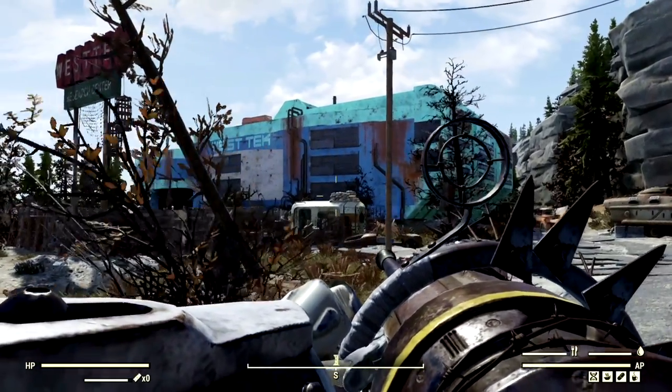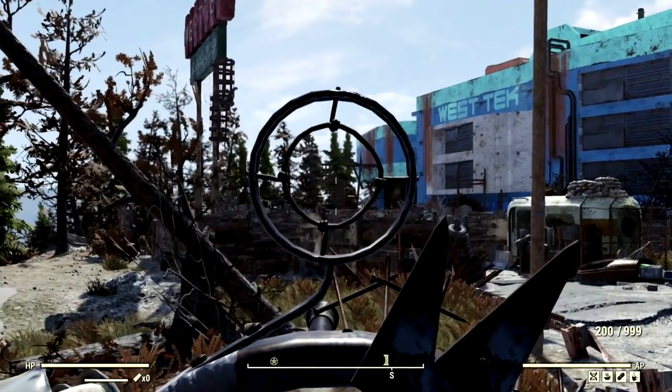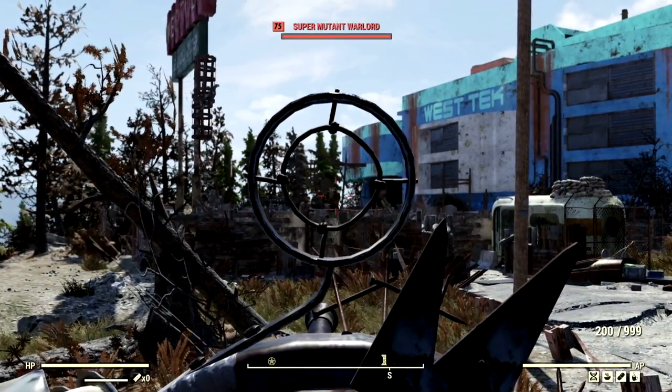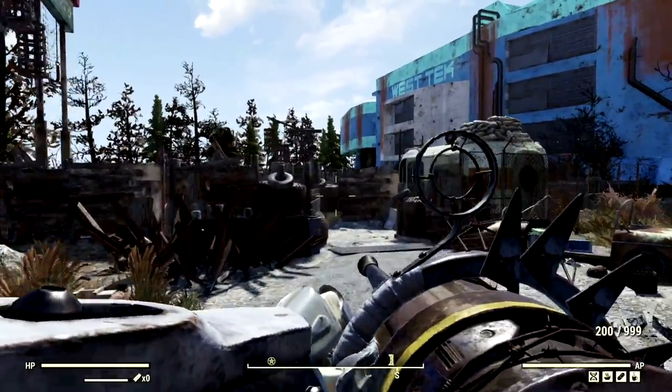Over in the demonstrations with our all-powerful Pepper Shaker builds, we've made our way over to the West Tech Research Center, because there's a ton of super mutants over here that need to be vanquished. We're first going to start off with the full health build, then we'll come back through with the bloody build.